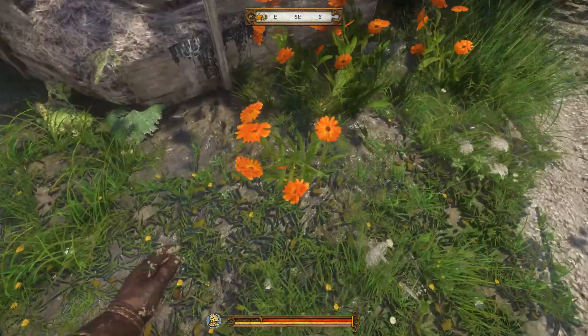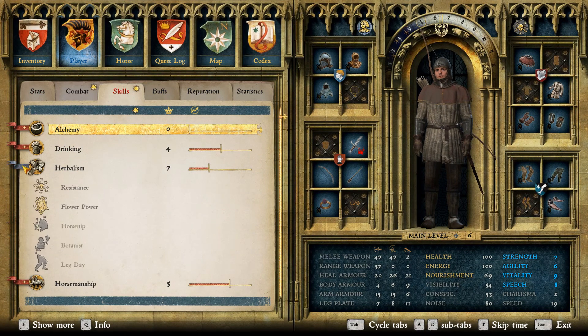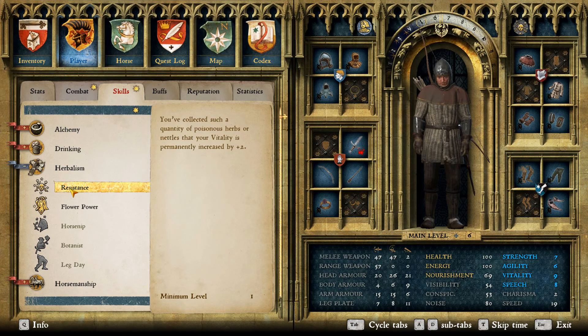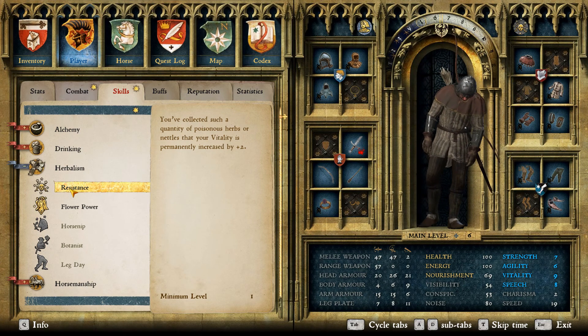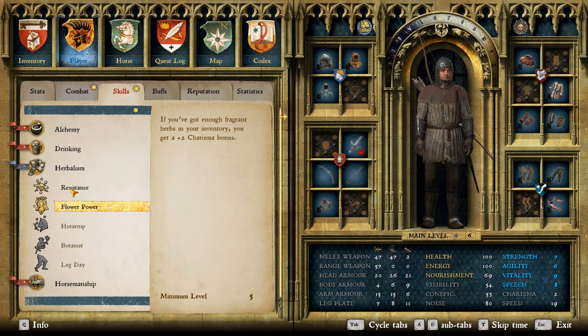This isn't only about money — herbalism also strengthens Henry. Thanks to this activity, you can get the Resistance perk that permanently increases your vitality by 2 points. You can also get Flower Power, which gives plus 2 to charisma if Henry has a fragrant herb in his inventory. Or the Leg Day perk, which lets you increase both herbalism skill and strength stat.